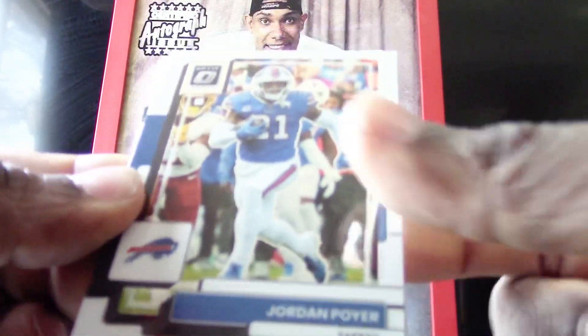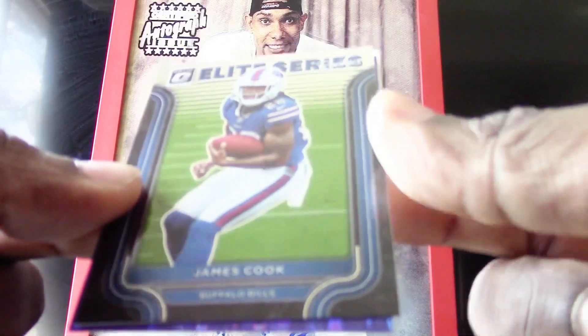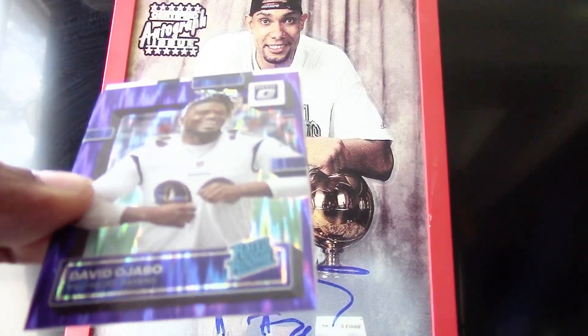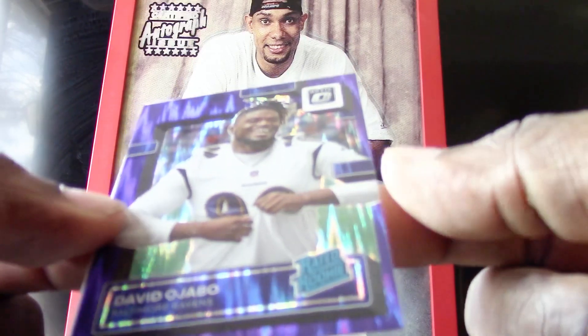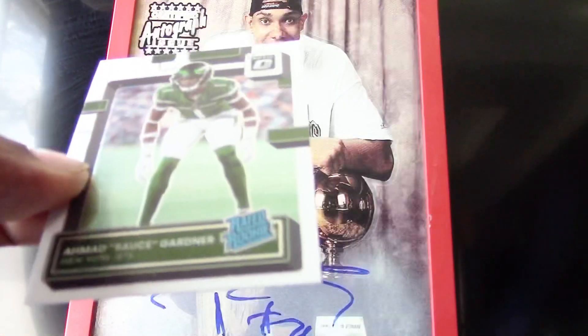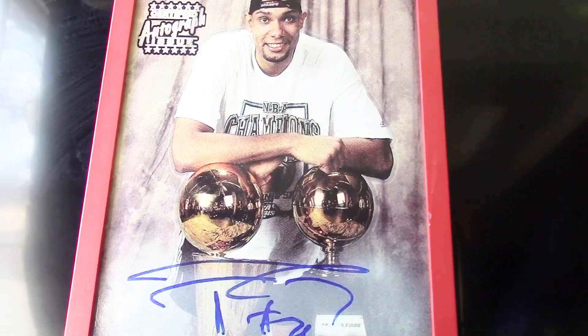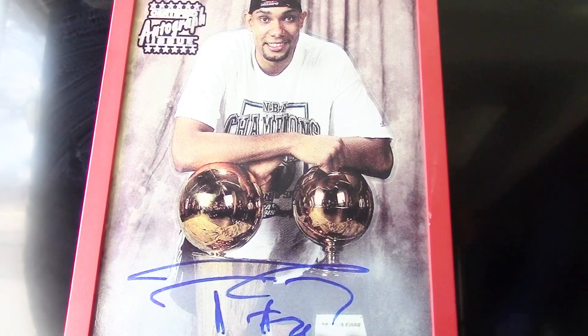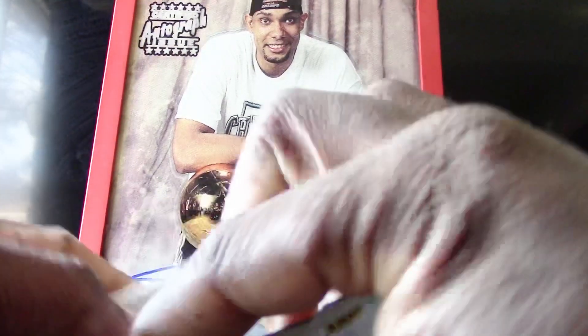We have a Jordan Poyer, an Elite Series rookie James Cook, a nice Flash rated rookie of David Ojabo for the Ravens, and a Sauce Gardner rated rookie card. Three packs left in the final round for the Optic.